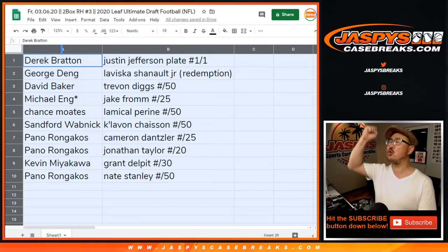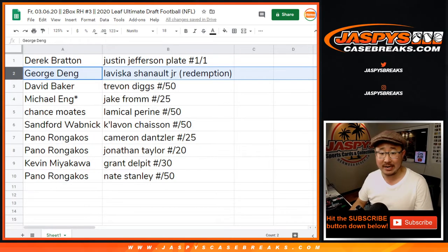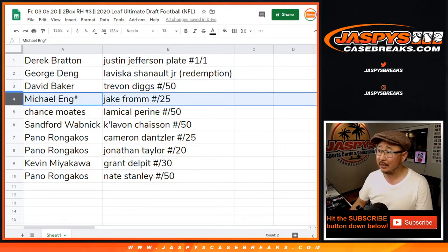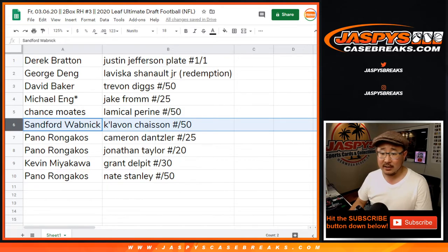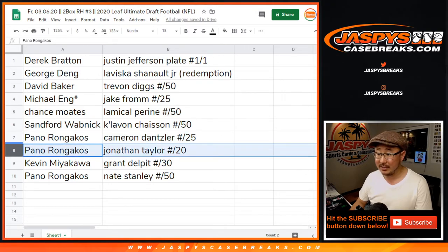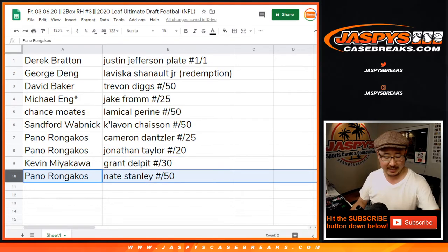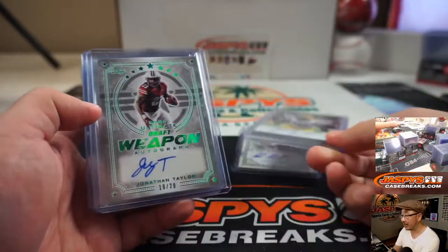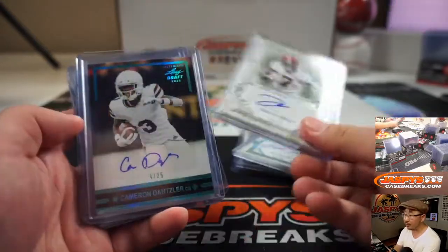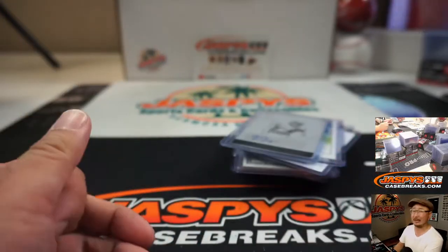We've got George Deng with the Leviska Chenault Jr. Redemption. David Baker with the Trayvon Diggs to 50. Michael Eng — Jake Fromm out of 25. Chase with the LaMichael Pirine to 50. Sanford with the Kalevon Chason to 50. Pano with the Cameron Dantzler at 25 and the Jonathan Taylor to 20. Kevin with the Grant Delpit to 30. And Pano with the Nate Stanley to 50. And there you have it, ladies and gentlemen. Thanks again for getting into the action. Appreciate it. There will be some more in the store, so check it out on jazbeescasebreaks.com. Bye-bye.